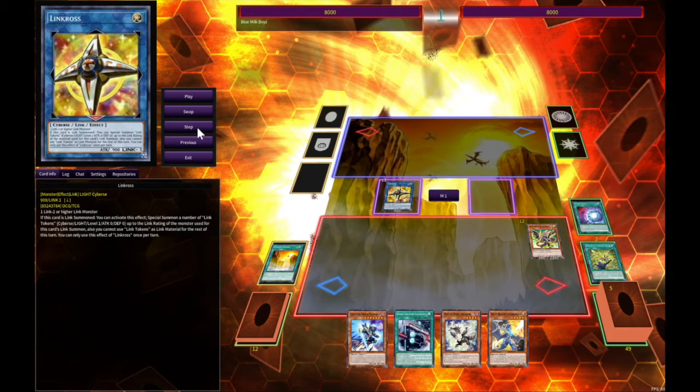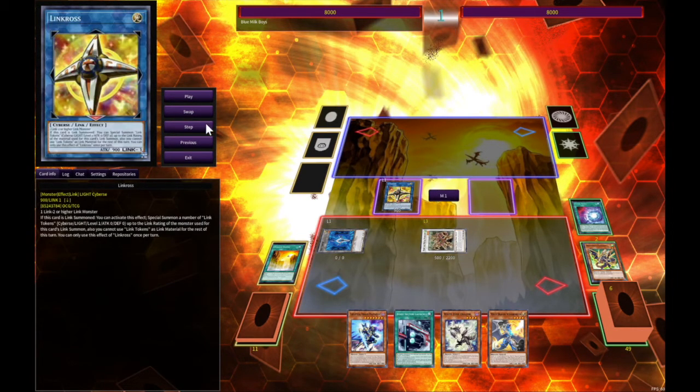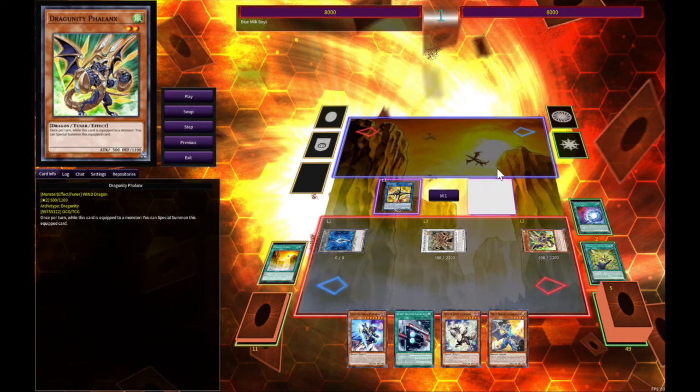This combo is really fragile, so you have to make sure you do it step by step or it really won't happen — there's not a lot of room for mistake. I may even show you guys a couple of mistakes. Then you're going to synchro summon into Marshal Metal Marcher, which gets you back your Dragonity Phalanx.